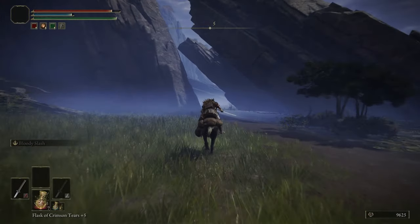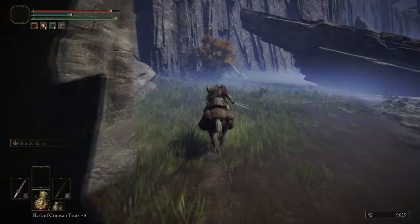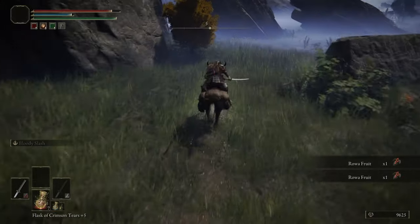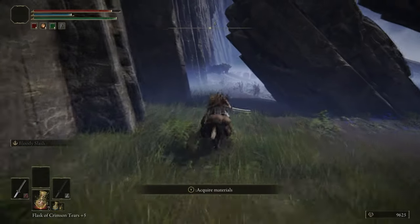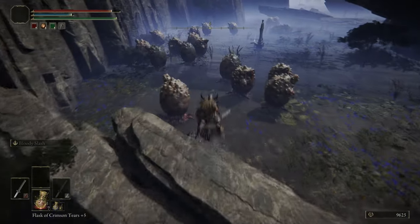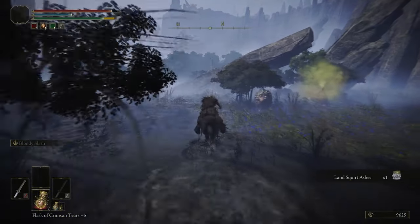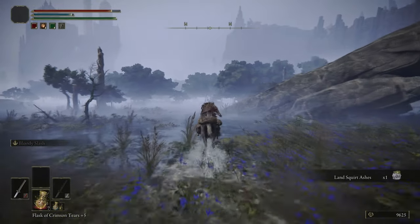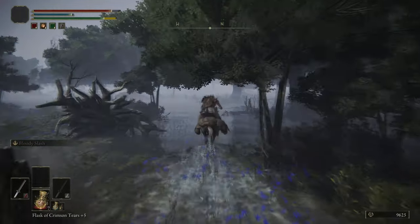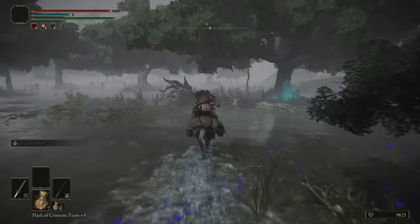We're grabbing this grace on the shore edge and heading south, hugging the cliff — similar to what we did in the last part to get items that don't naturally fit into the area progression. I'll have to do that a couple of times in Liurnia because it's just so big; there's a lot of empty space. Grab the Land Squirt Ashes — they inflict poison, have a lot of health, and are good versus a couple of bosses, but they don't move much so don't rely on them.